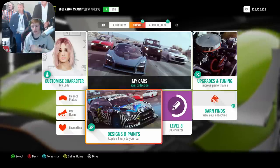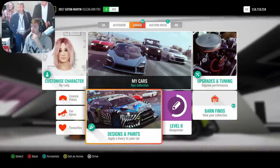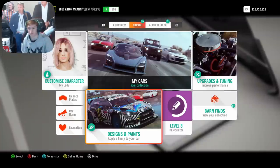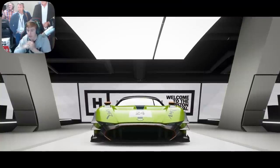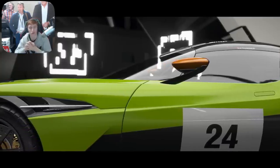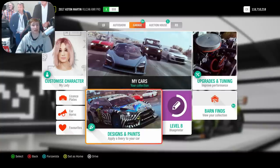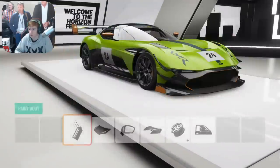I've heard the other new car we got this month — the Ford Supervan — is even crazier than this, so tomorrow or Saturday we'll have a video on that taking it to its limits. I definitely recommend that you get this car while you can — it's free, you may as well. If you don't like it, you can probably sell it on the auction house for a good few million for just about half an hour to an hour's work through the festival playlist. Leave a like if you've enjoyed and I'll see you all later.